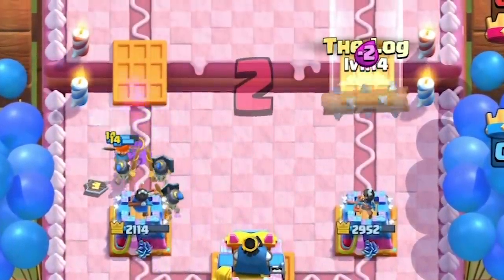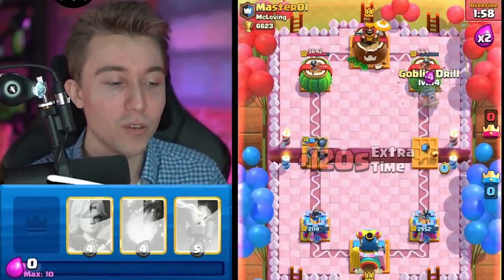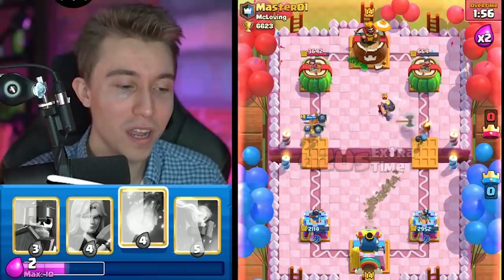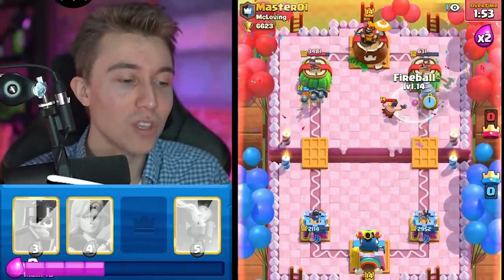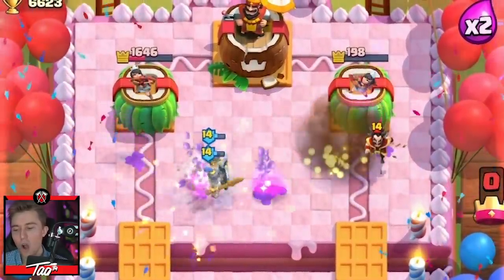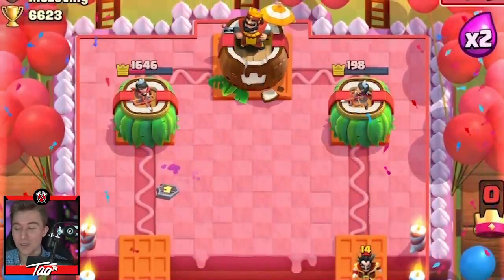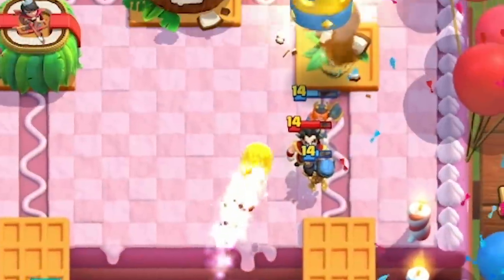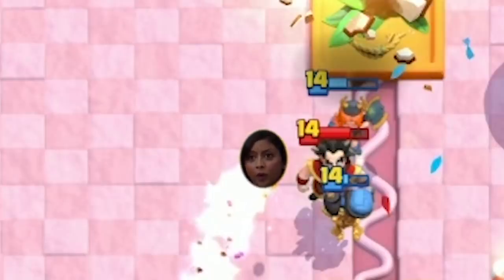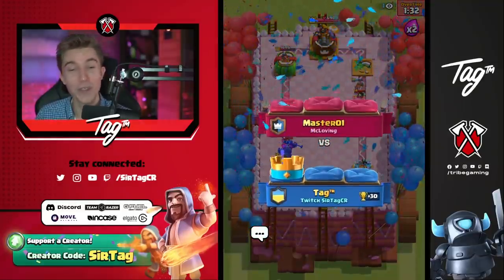The guy went for an extremely aggressive Skeleton King spam into absolutely nothing, so I'm gonna go for a Goblin Drill on offense, Fireball when I get the opportunity, and that should be enough damage to close out the game — especially because he doesn't have Valkyrie. He'll go for an Electro Wizard, but that's not gonna be enough. We do win — I just need to cycle one more Fireball. The Fireball didn't even win the game — the Valkyrie did. Well, the Fireball was right there for moral support.